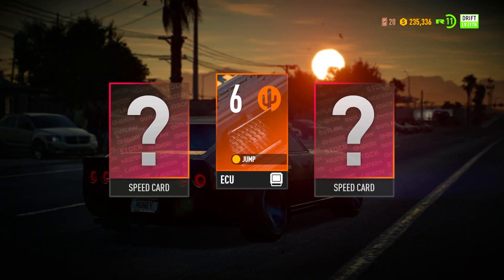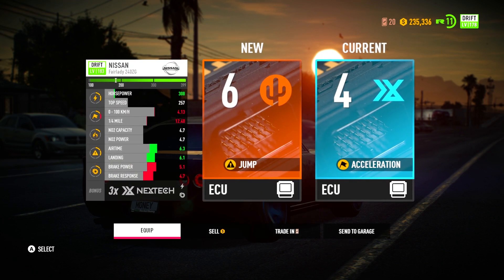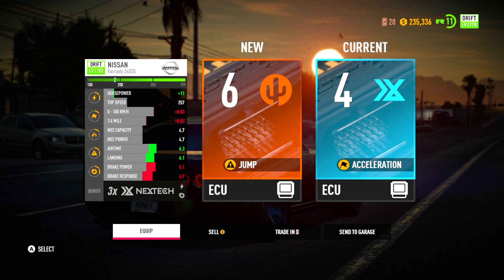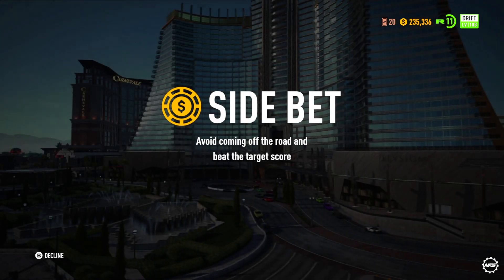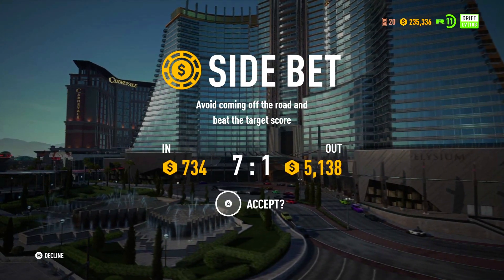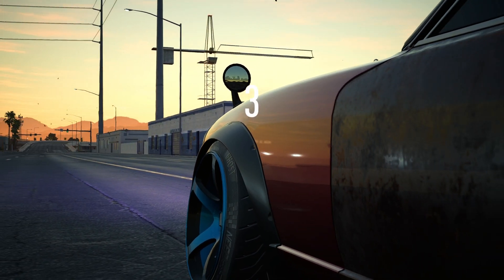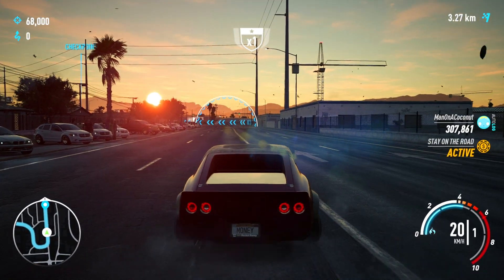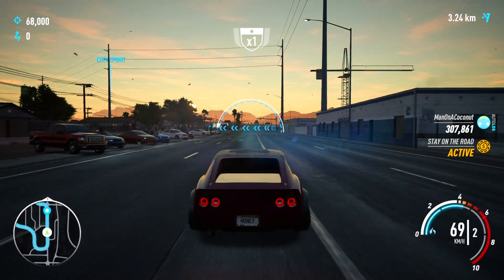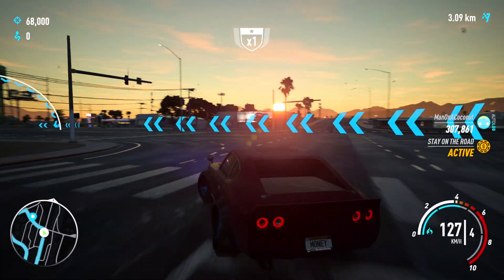You also get your speed card, which you can add to your car or sell — at this level I believe I can get twenty-eight hundred or a trading point for it. In this video I'm going to run this three times to show how easy it is. There's a side bet to avoid coming off the road, which is weird because I definitely came off the road but it didn't count it and I still completed the side bet and got over five thousand extra.